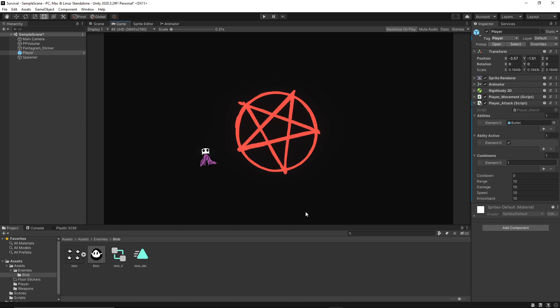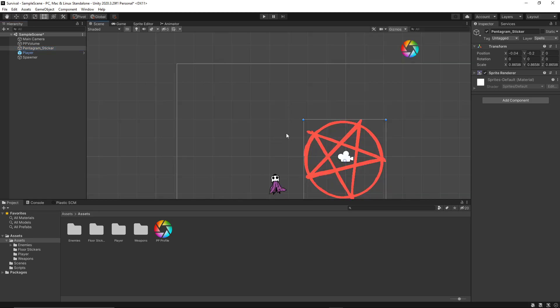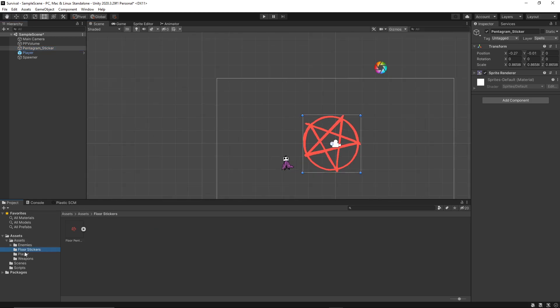For example, you guys need to tell me if you're watching how deep you want me to go, but I'll kind of show you what I worked on today. So basically in my assets folder over here, how I'm organizing it is we have the enemies, floor stickers — which is just this right here — that's just the floor pentagram that's actually here, so I can move that around. It's just kind of there for now for looks and the player. I don't want these to be super long, but I can show you guys what I'm doing.